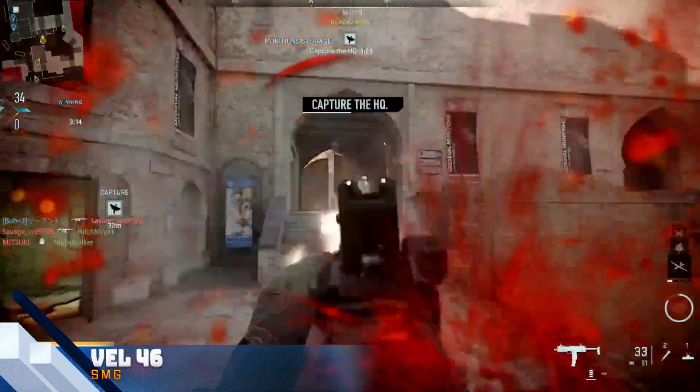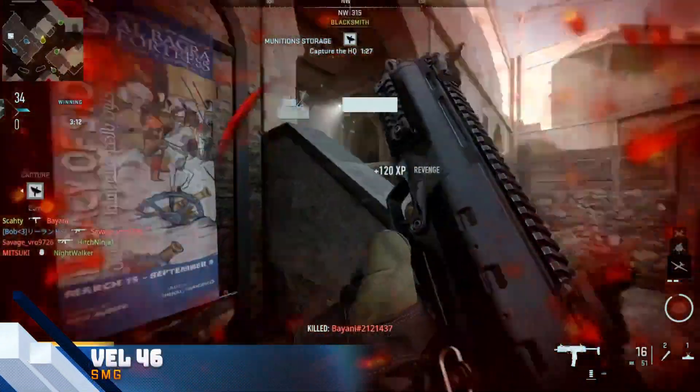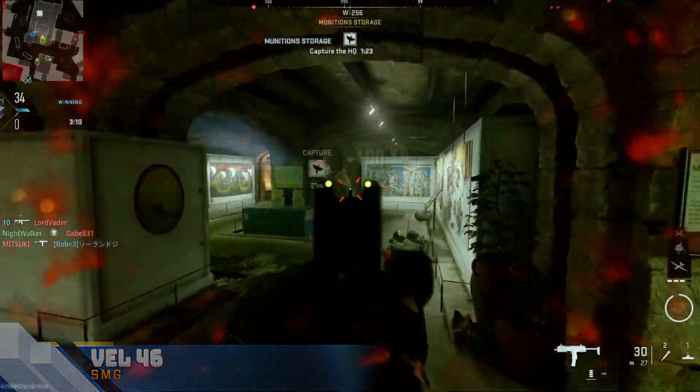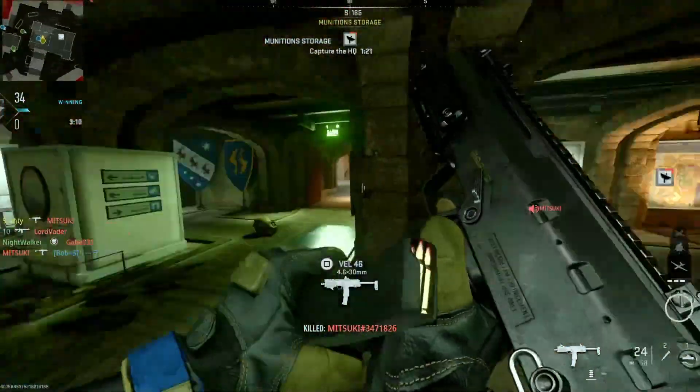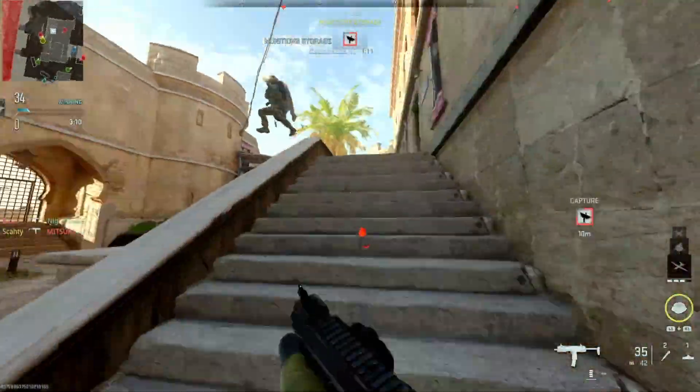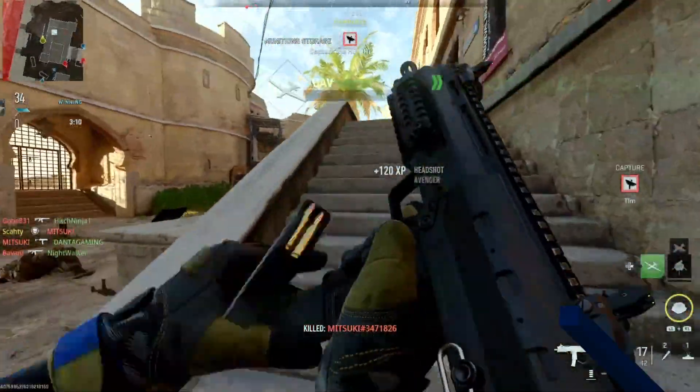Next up on this list we have the Vell 46 SMG, which is the MP7. This by far has to be probably the best SMG in the game. It has an amazing fire rate and damage rate. Its recoil control is pretty good and it has really good mobility and handling. So if you're a fast player or you just like being up close and personal, the Vell 46 is definitely a great choice to use for an SMG.